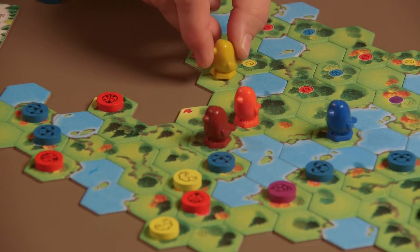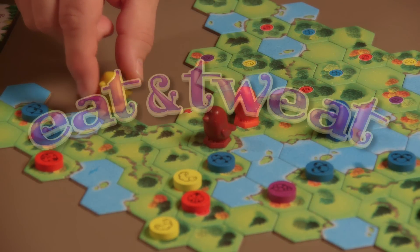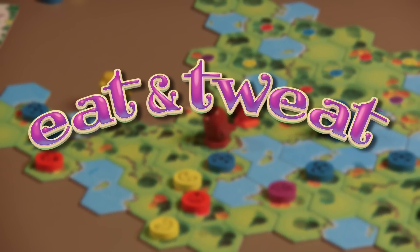Keeping enough energy to fly can be difficult. Plan your moves carefully to eat and tweet your way to your nest with as much spare food energy as you can.